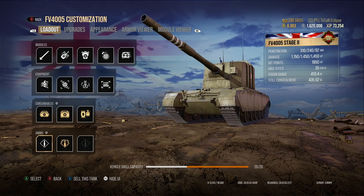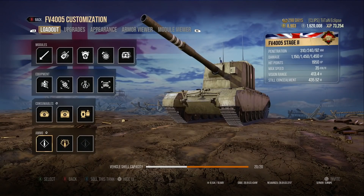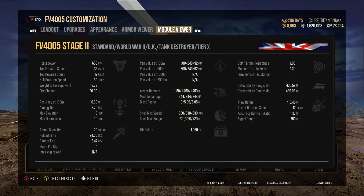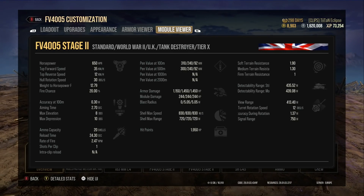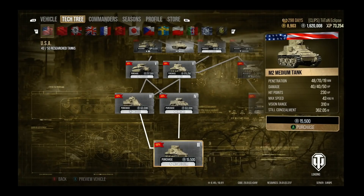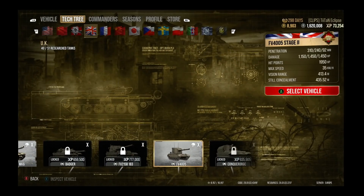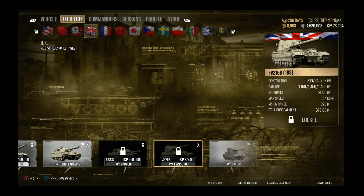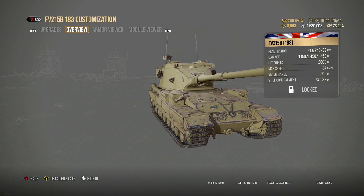We do have reduced alpha damage on the HESH rounds, but you also have those AP rounds which have higher penetration and can deal 1150 alpha damage — more than enough to make your opponents think twice about poking around the corner. Taking off chunks of 1150 hit points is something not very many people are going to want to do. You also get a decent amount of gun depression — about 10 degrees — so you can use it on some ridge lines, even though the tank is very large.